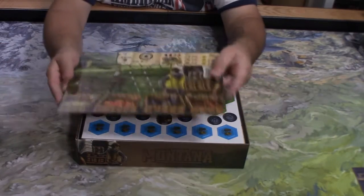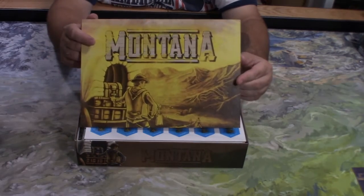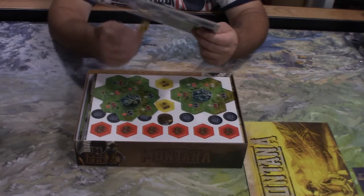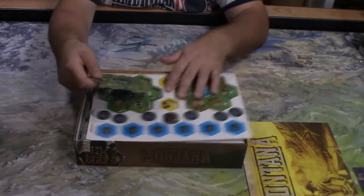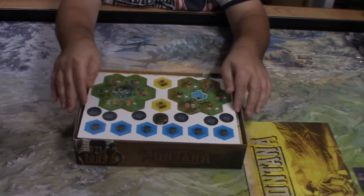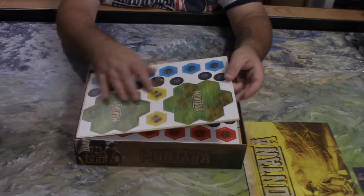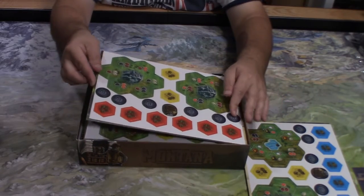We have a Montana board here — I love the artwork. We also have some punch boards, not too bad at all. I'll go ahead and put those back so the winner can punch them. The tokens are double-sided and the terrain pieces remind me of Catan a bit, not going to lie.